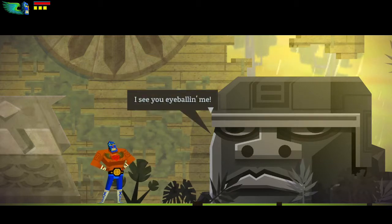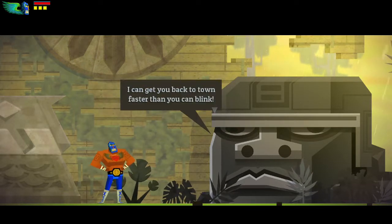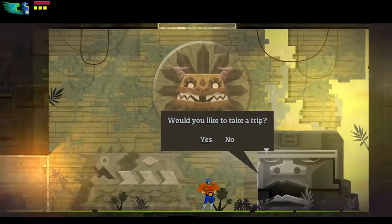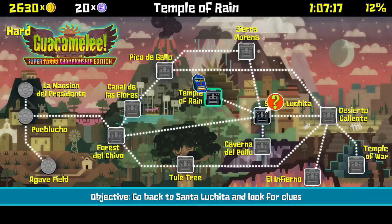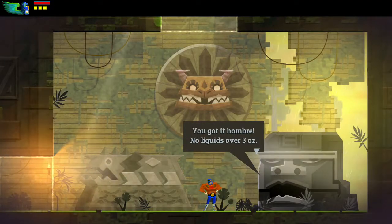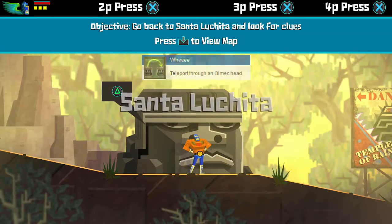It's pretty sweet that you found a second Olmec head - I can get you back to town faster than you can blink. Yes, we want to take a trip, so we can teleport to Santa Lucita. No liquids over three ounces - and we fly! We teleport, and you get the trophy Whee! Pretty nice.